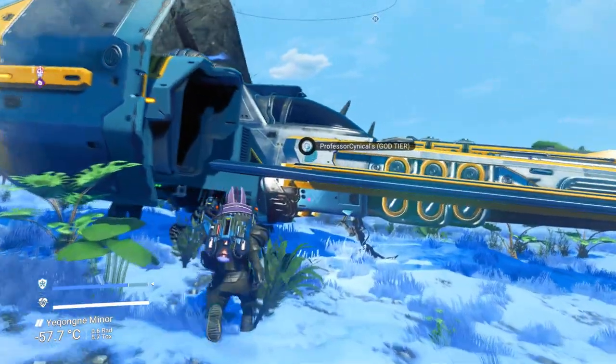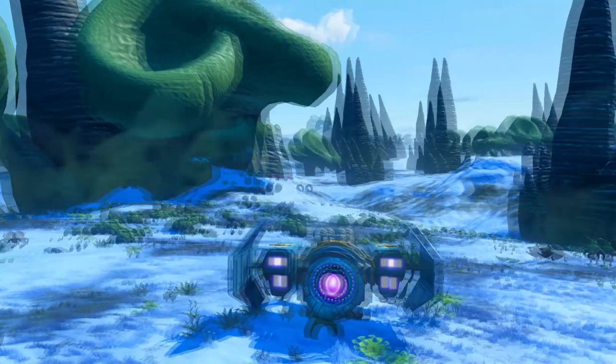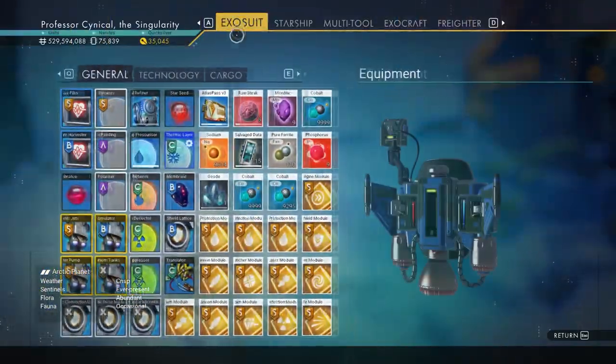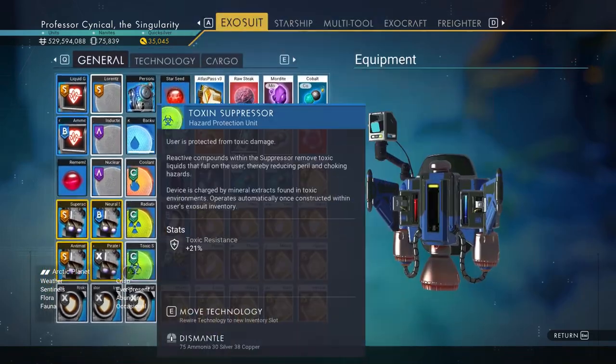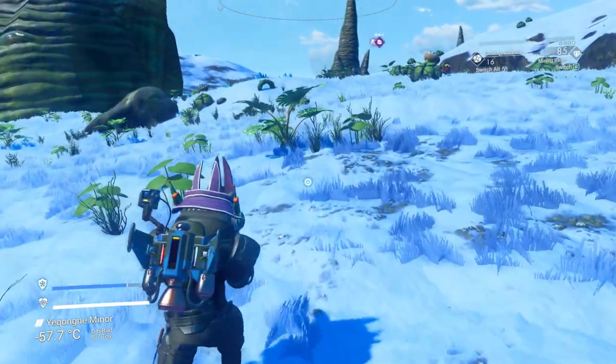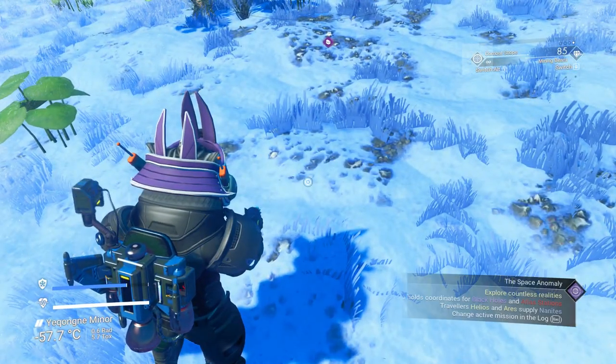Now as always, what I always recommend is jumping in and out of your ship first, and that's before we do any sort of duplication glitching. That way, if anything messes up, we have somewhere to go back to. Now if we have a look in our exosuit here, as you can see, all of my items that I want to duplicate are in there.